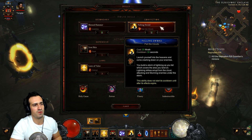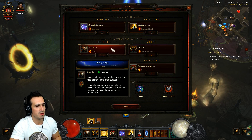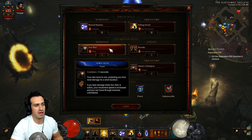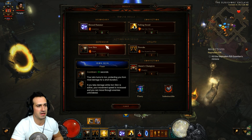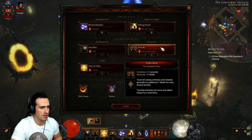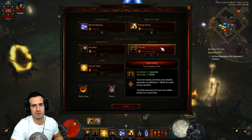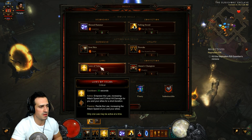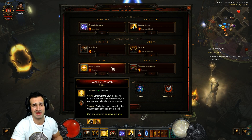For skills: we're using Blessed Hammer with Limitless; Falling Sword with Part the Clouds — that's what you saw me doing, teleporting around and stunning enemies; Iron Skin with Flash, which not only increases survivability and armor but also increases movement speed when activated after getting hit — handy for running from elite pack to elite pack. Instead of Steed Charge we're using Provoke with Too Scared to Run, which taunts enemies, slows them down, and when they move slower it increases damage via Bane of the Trapped. Laws of Valor with Critical increases attack speed with Blessed Hammer, boosting damage.